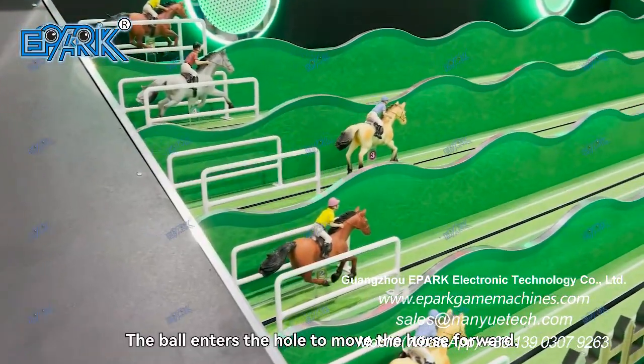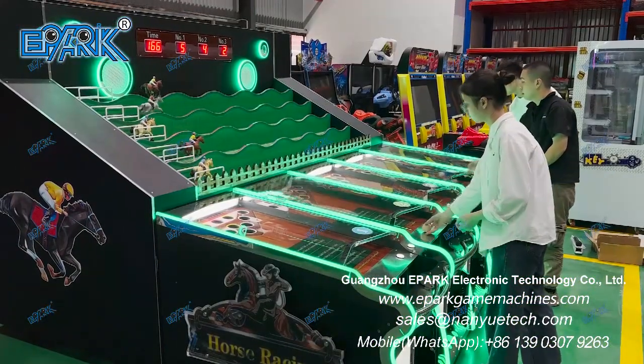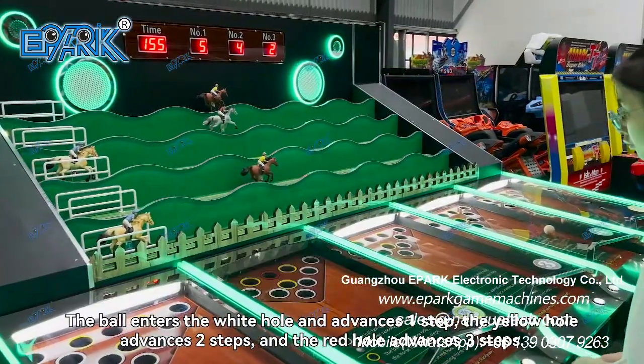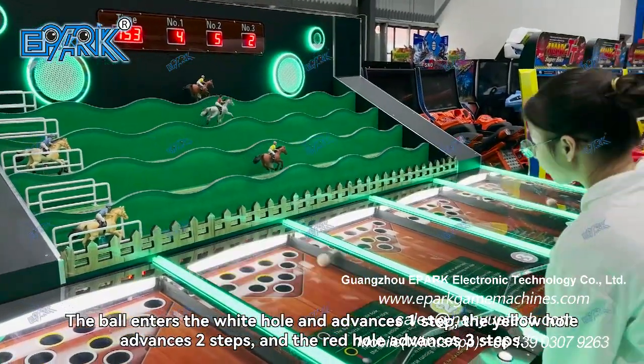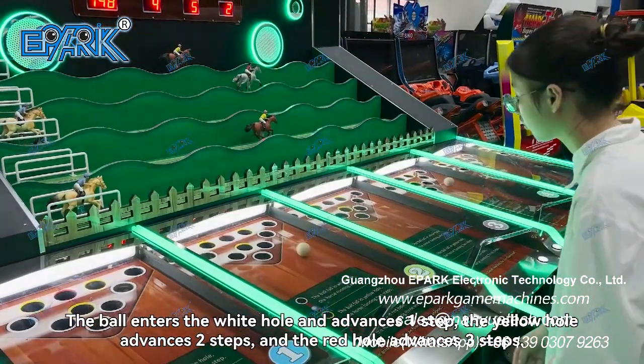The ball enters the hole to move the horse forward. The ball enters the white hole and advances one step, the yellow hole advances two steps, and the red hole advances three steps.